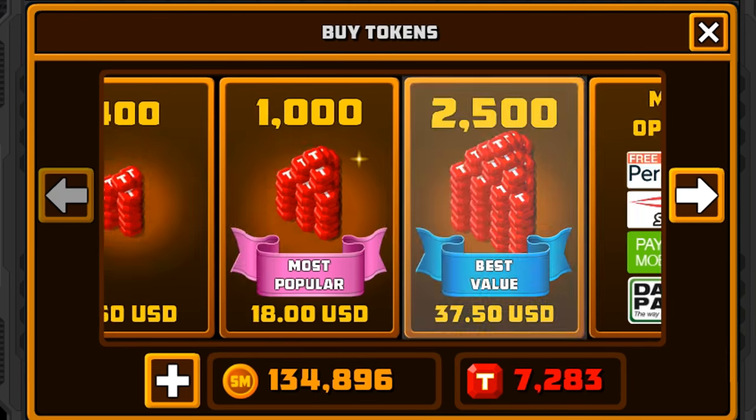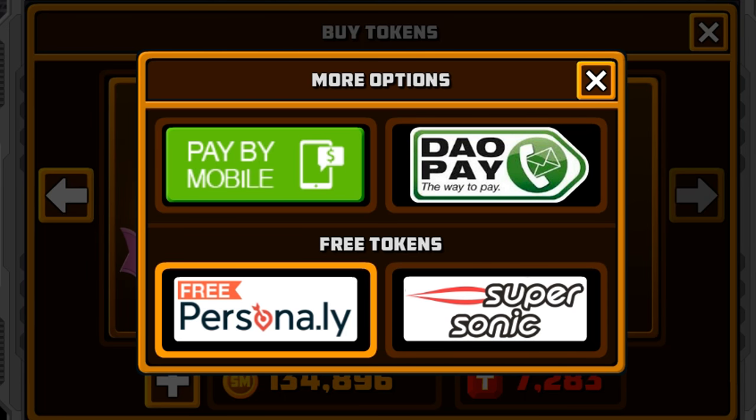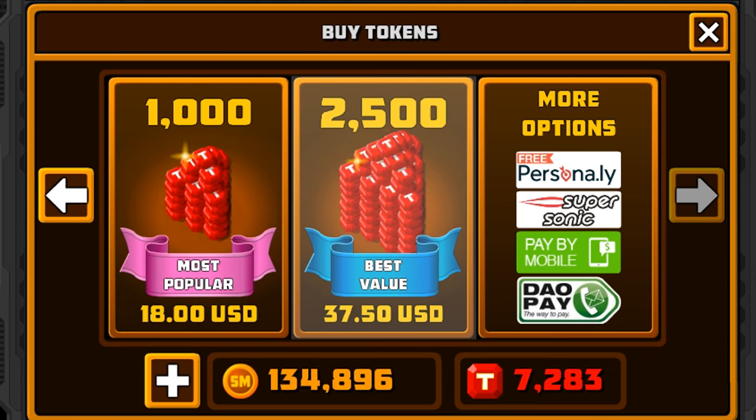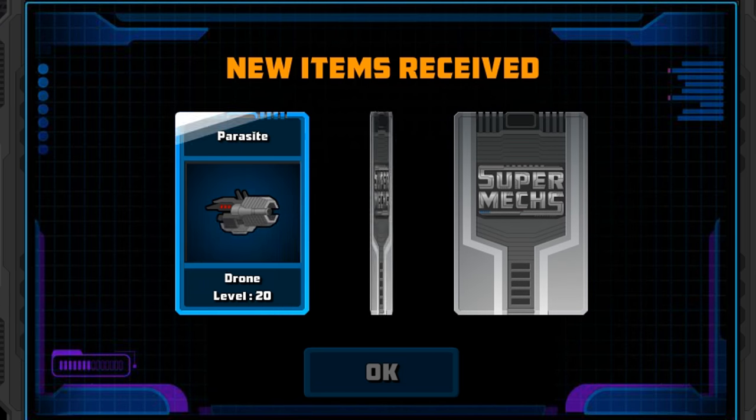We have 7,000 tokens. I did have 9,000, but I used the pay more options, and I actually completed an offer for Ladbrokes, which gave you 9,000 tokens. All you have to do is deposit 20 pound, use it in Casino, and boom. But you have to be over 18 to do that, so go check those out.